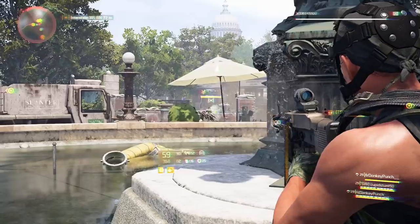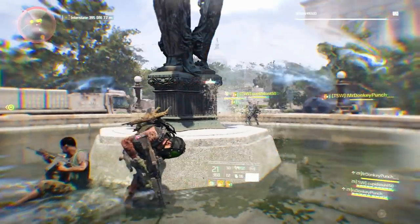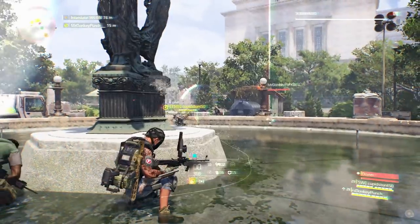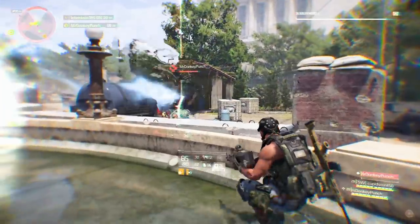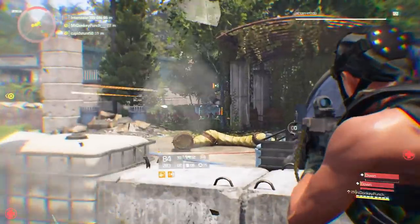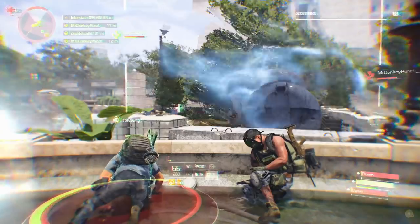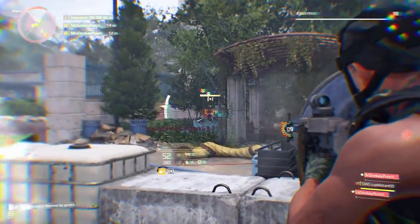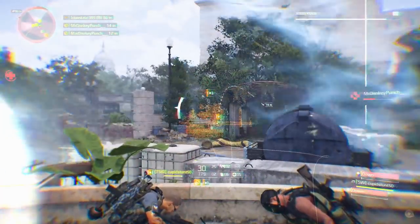Let's get him low — don't shoot me first, let's get him to half health. I've got a good spot on him, he can't get me. The minute you pop your head up he just one-shots you. He's so tough, so so tough. He's low again — I'm throwing a grenade on him.